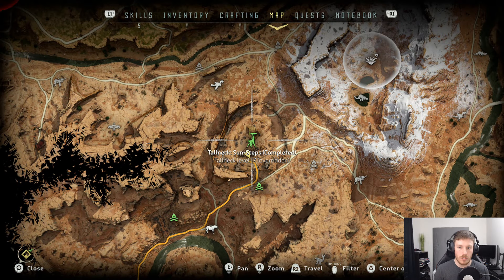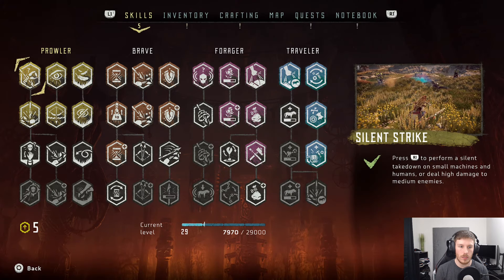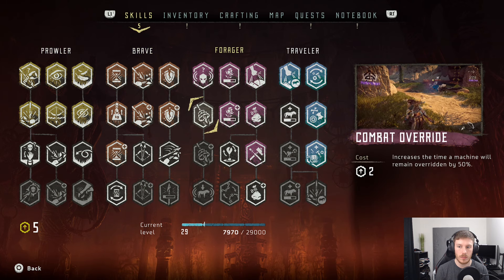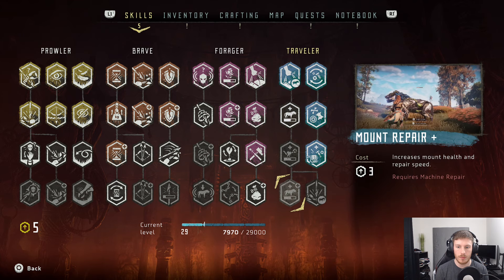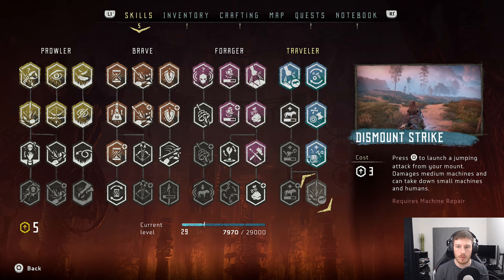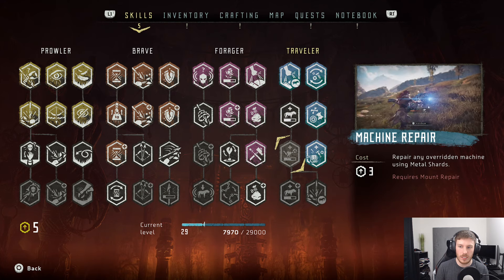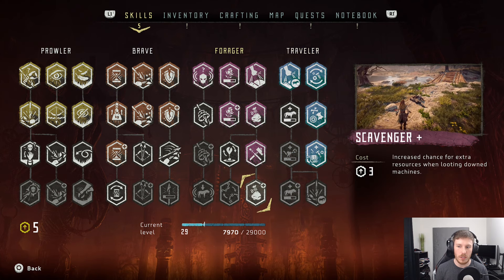Alright, the burning question is now what? First and foremost, I have five skill points. Combat Override, Mount Repair. The bottom of this Traveler Tree doesn't particularly interest me very much.